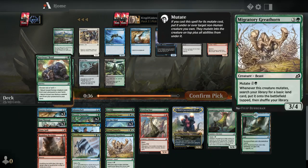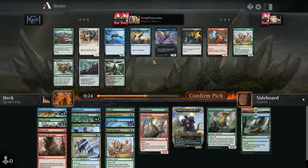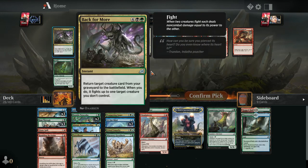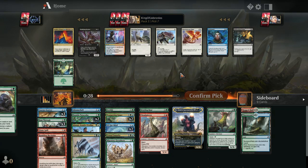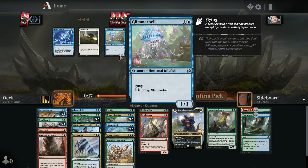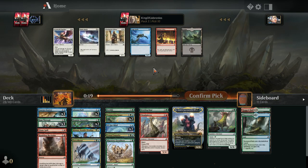I'll take Essence Scatter — don't think we're playing Bristling Boar, it doesn't look great. Another Migratory Greathorn. With all these Ram Throughs we might not even do a heavy red splash. We already have triple Essence Scatter. Improving the mana base can be nice with Migratory Greathorns. Another Trompling Gnar — no one likes green in this set. Hate-drafting Inspired Ultimatum so no one can cast it in this pod. Glimmer Bell looks good.